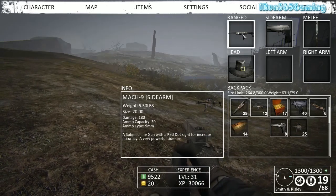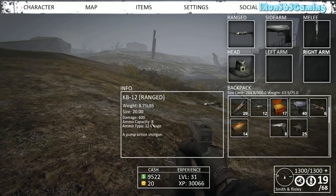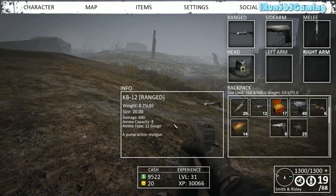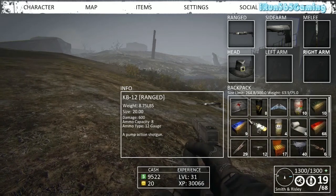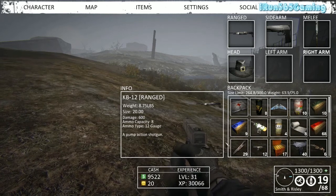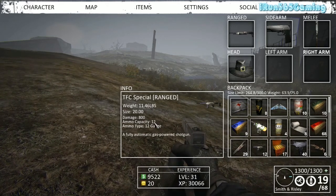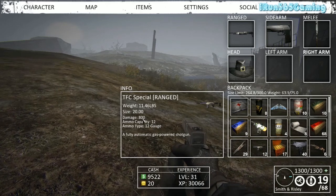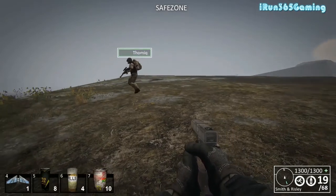Moving to shotguns: the KB-12 does 600 damage, has an ammo capacity of 8, and is a 12 gauge shotgun. It's good especially against nether in close combat situations. It's basically single shot because it's pump action. The TFC is the creme de la creme — it's fully automatic, gas powered, 12 gauge, 12 capacity, and 800 damage. This is one of the preferred weapons when fighting the Reaper.